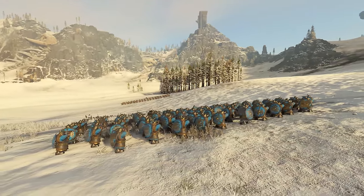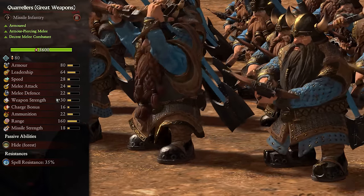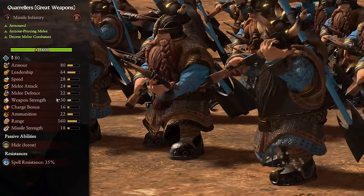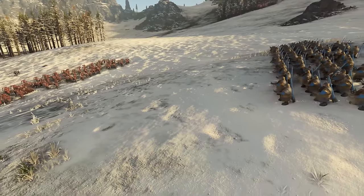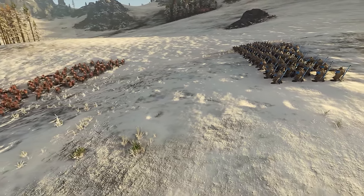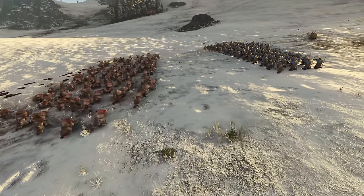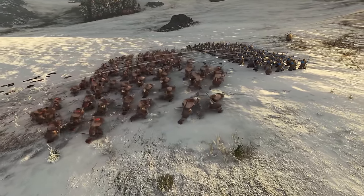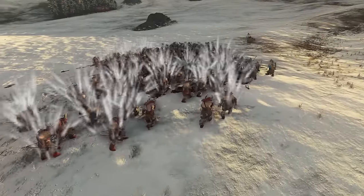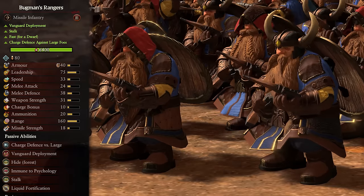They also come in another variation: Great Weapons Quarrelers. These are a tier 2 unit, are armored, decent melee combatants, and now have armor-piercing melee damage. These drop the shield and some defense in exchange for more attack, charge bonus, and armor-piercing weapon damage. This doesn't affect how they perform in ranged combat, so only changes them if they happen to get caught in melee — which I would still advise avoiding as much as possible. Keeping them alive to use their ammo should be your main priority, so having them deal more melee damage is just bad investment in my opinion. Use them exactly the same as the base units, only now they'll do more damage if caught in melee — but avoid as much as possible.